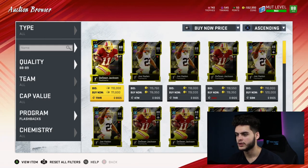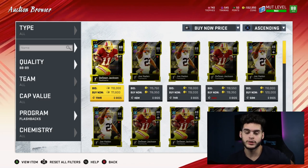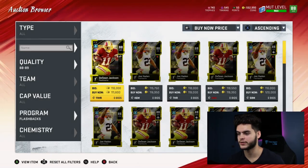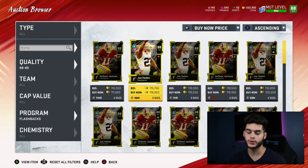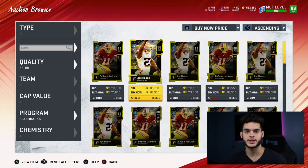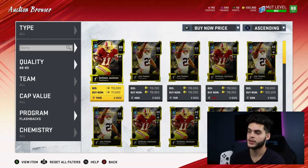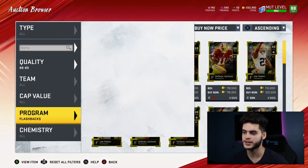For 88 overalls, when you filter properly you're finding them for around 111k to 116k. At 111k that comes out to 41–42 coins per training — the best value in the game. Taking a medium of around 115–116k, divided by 2,640 training points, gives you 43 coins per training. They are by far and away the best option. Anything below 116k is a buy — even 119k is acceptable, but below 116k is a massive buy for 88 overalls.